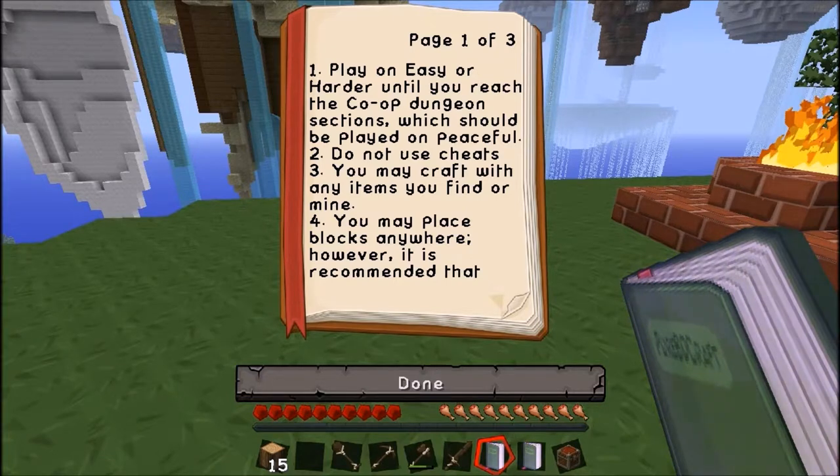Okay, the rules say: play on easy or harder until you reach the co-op dungeon section, at which point it should be played on peaceful. Do not use cheats. You may craft any item you find or mine. You may place blocks anywhere. However, it is recommended... something new — I've never really read books before. I wonder how I change page.